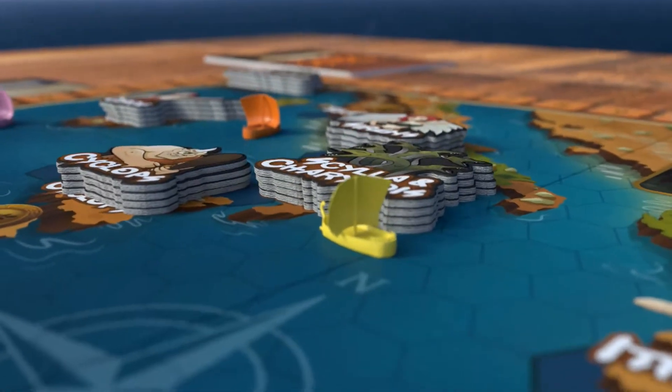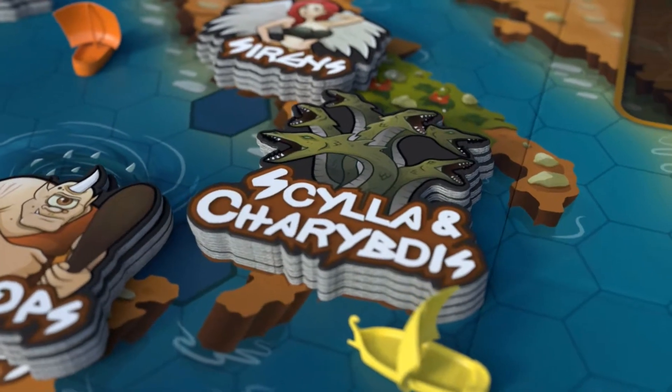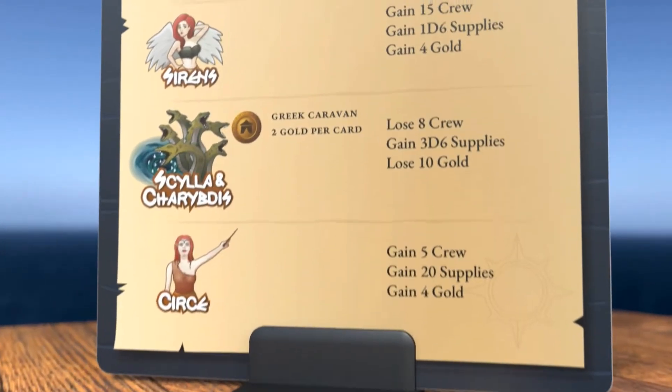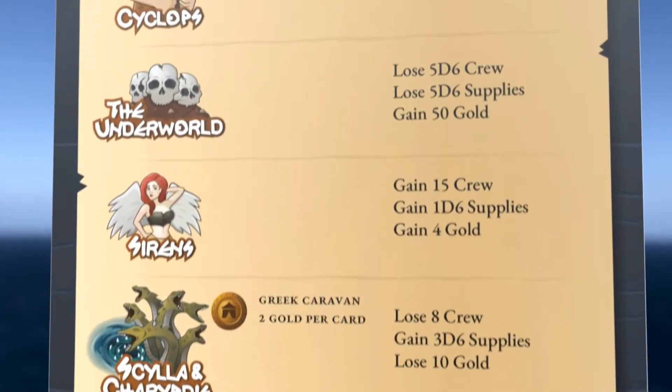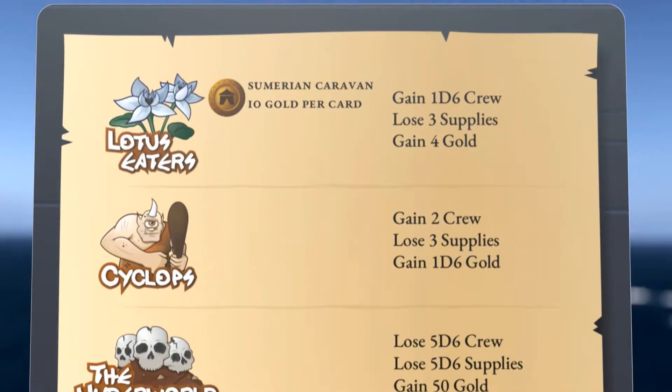Phase 4 is the quest reward phase. During this phase, players must check if anyone has landed at a port. If they have, they will need to collect their quest reward or penalty. Large quest cards are removed after they have been used, so once they are all gone, the game goes into Act 2.